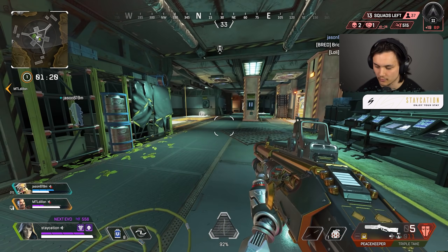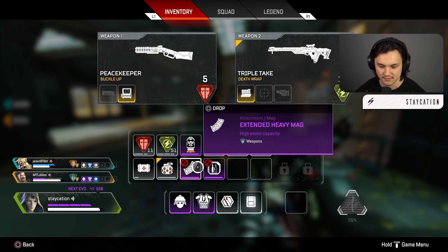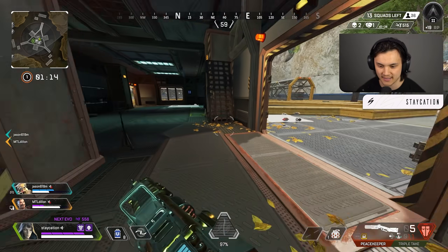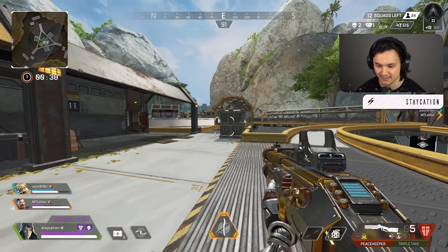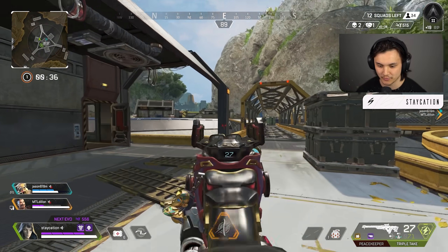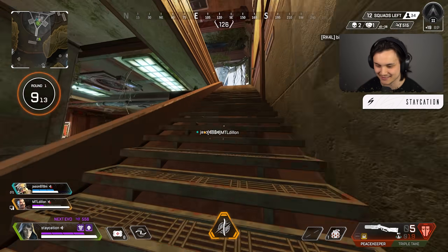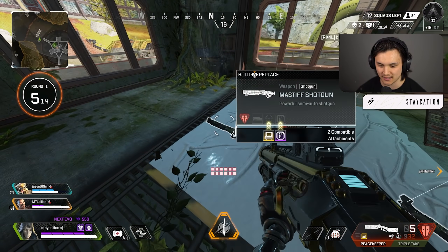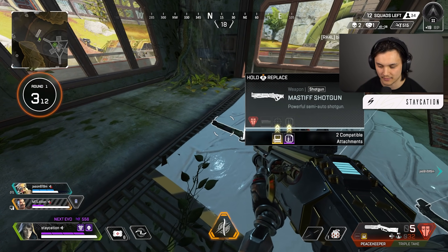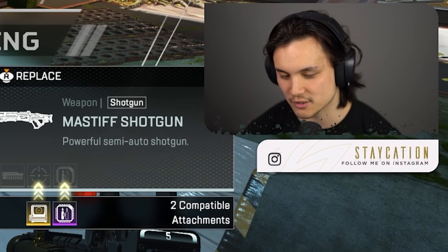This is a bit of a ballsy combo, but I'm thinking we go triple take. Drop this — triple take — and then when we find a Mastiff, we'll pick that up. That could be pretty nice. Triple take with the PK — this seems like a little bit overkill, it's literally the same gun. Mastiff is my favorite shotgun this season. Well, I keep saying it, but the more I use the PK, the more I'm starting to like it.